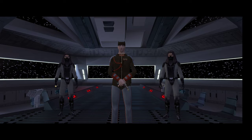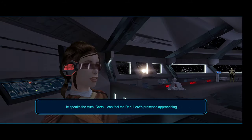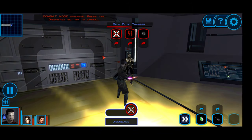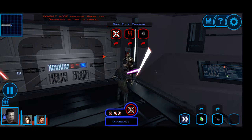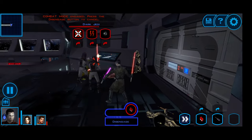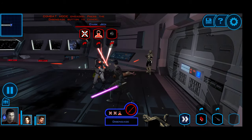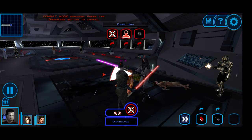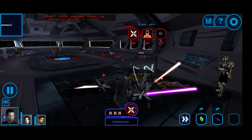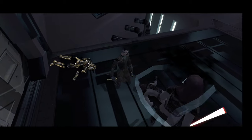Maybe kill off the two Sith Troopers pretty quickly so we don't have to deal with them as much. I'll fast forward through those guys. Let's do a health pack and drain some life. Of course I'm going to die and I'll have to start all over again.